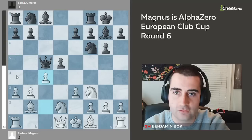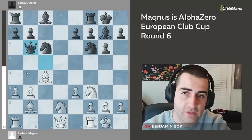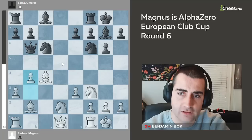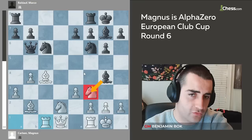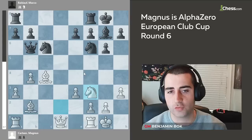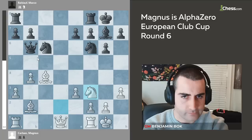Black played queen a5, but this cost black quite some moves. So Magnus played a3, takes, and now c4 putting pressure on black's center. Black took, Magnus recaptured with the bishop developing his last piece, and after knight f6, knight c6, he went short castles. Queen b6 by black, and now b4 to make sure there's no knight a5 jump. Black played bishop g4 and here I was expecting Magnus to play rook c1.